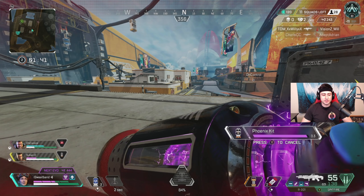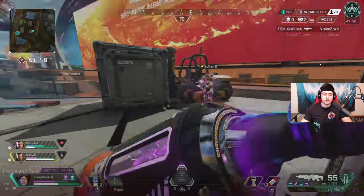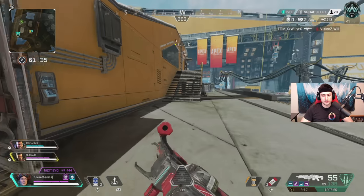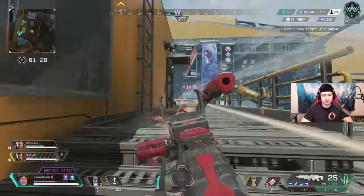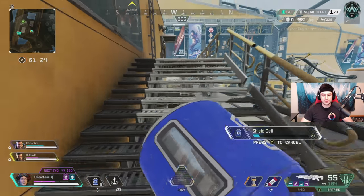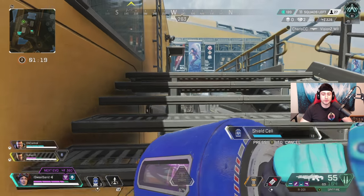We're hopping into this situation — there's a team on our left on the roof. We're trying to rotate a little bit, swing around, and get better position on them, which is exactly what we're doing. I hit that guy for 71 shots. Always make sure you're calling out your cracks — I didn't get any cracks there, but always be calling out your damage in general and what color shields everyone has.